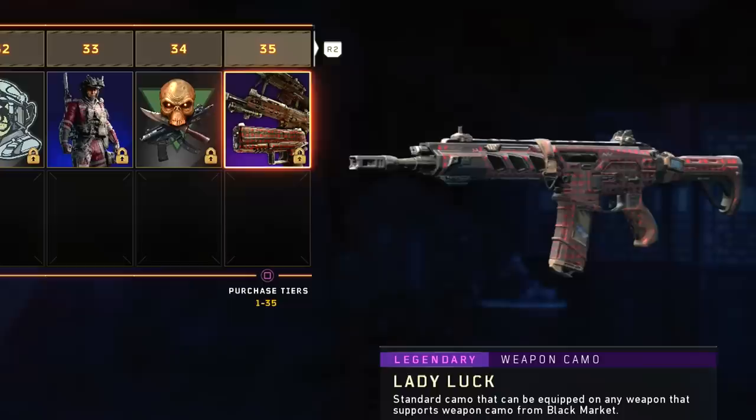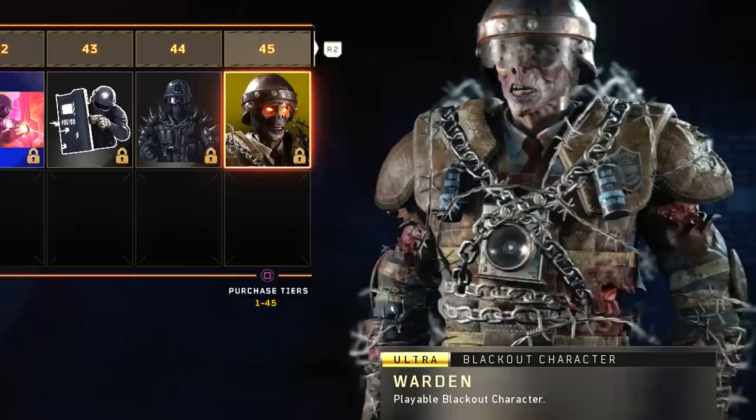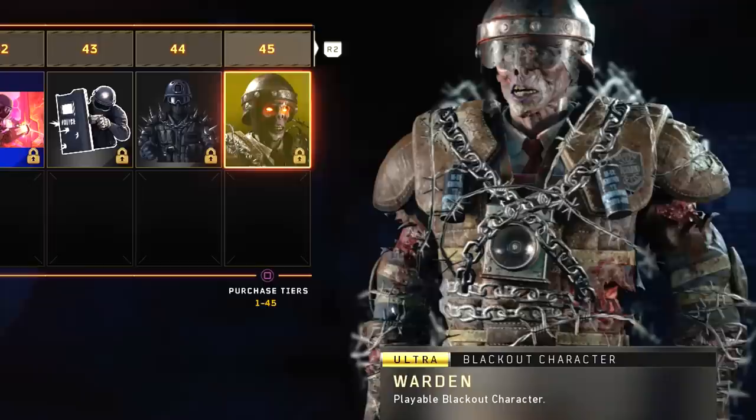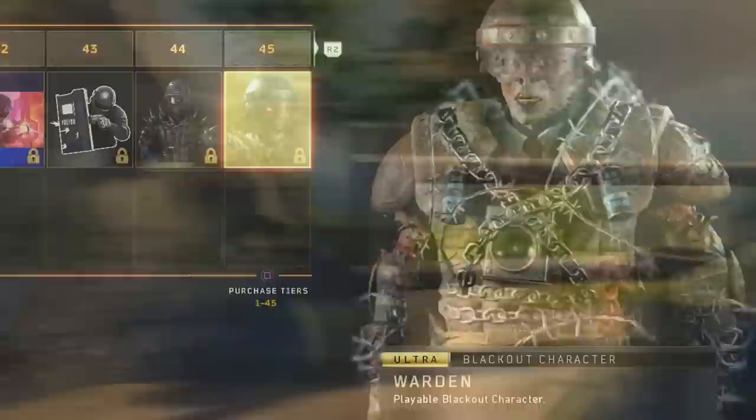At Tier 45 we're going to be getting the Warden Blackout character, which is really cool because remember how we had to go all the way up through nearly 200 levels with the very first operation just to get Hudson? Well, here at Tier 45 we get the Warden from Mob of the Dead slash Blood of the Dead, and it looks pretty cool. At Tier 50 we get the new Rampage Full Auto Shotgun — pretty cool looking gun, apparently it's quite strong and might need to be nerfed, but we'll see how that goes.